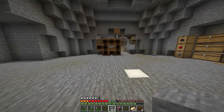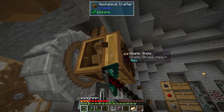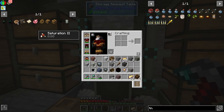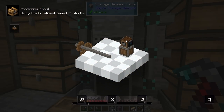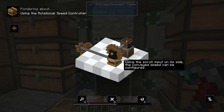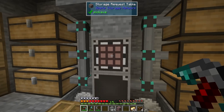That keeps it going forever, giving us 32,768 stress units — really cool. Next thing we need is a deployer, and then the rotational speed controller. The rotational speed controller lets you take the rotation and instead of moving it through gear to gear, in one single block you can tune it to exactly the speed you want — making sure machines don't get overstressed and everything goes at max speed.